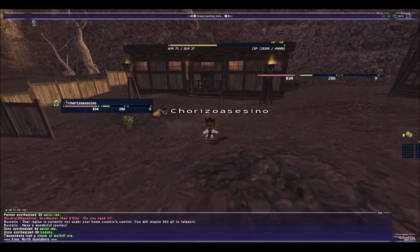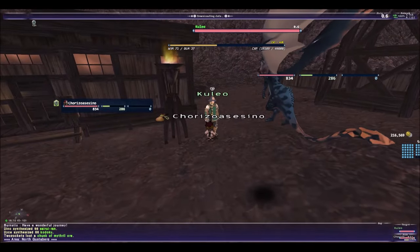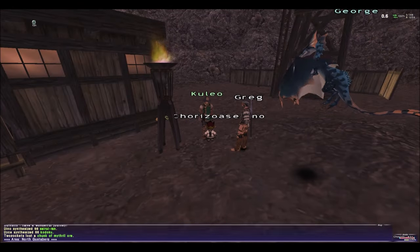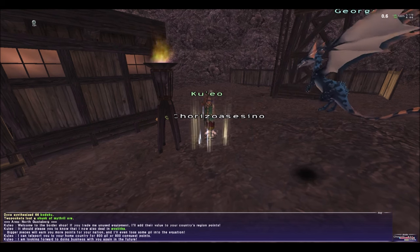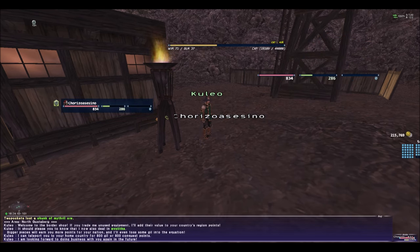And I think that's it, guys — that's all I have for you. This is a War Outpost, and you can teleport back to your nation from it, which is very useful. You need to be Rank 3 to teleport yourself from Jueno. So get Rank 3 out of the way, and I'll see you in the next video. Take care, see you later.